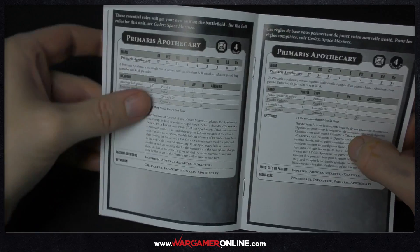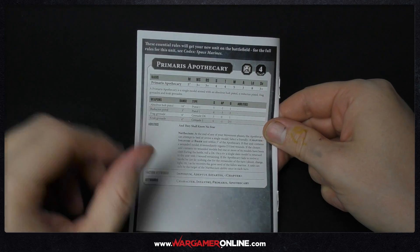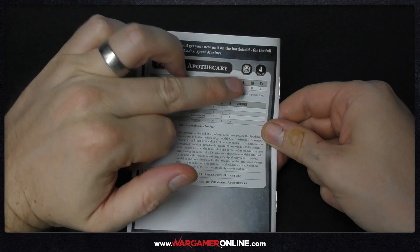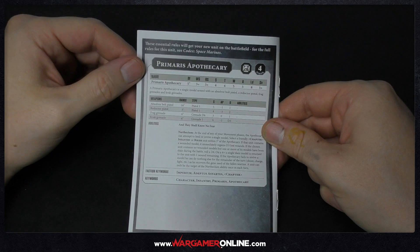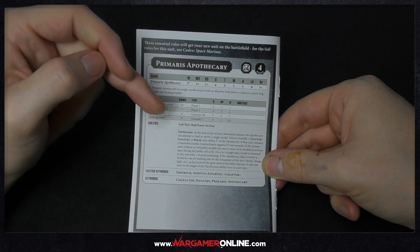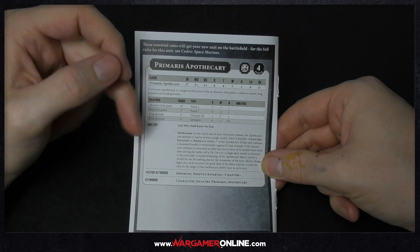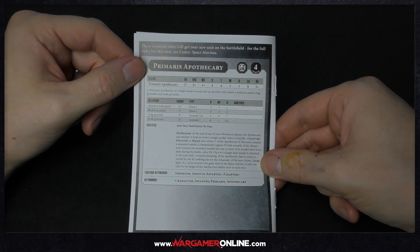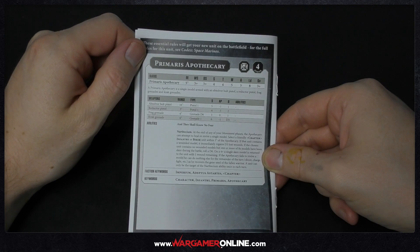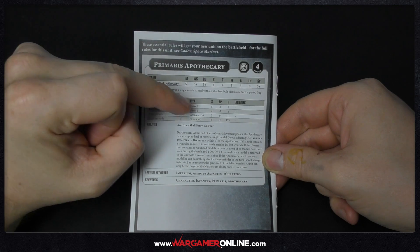Going on to the rules - stats wise he is like a normal Primaris marine. He's got five inch movement rather than the standard six. His three-up weapon skill and four-up ballistic skill are the same. The main bonus is the extra wounds and an extra attack over what a sergeant would have. He is an elite choice, so for four power he's fairly decent - I think he's about 68 points. Weapon wise he's got the absolver pistol and the reductor pistol, both with really nice stats. The minus three AP on the reductor pistol is really good, representing cutting through Space Marine armor when removing organs.